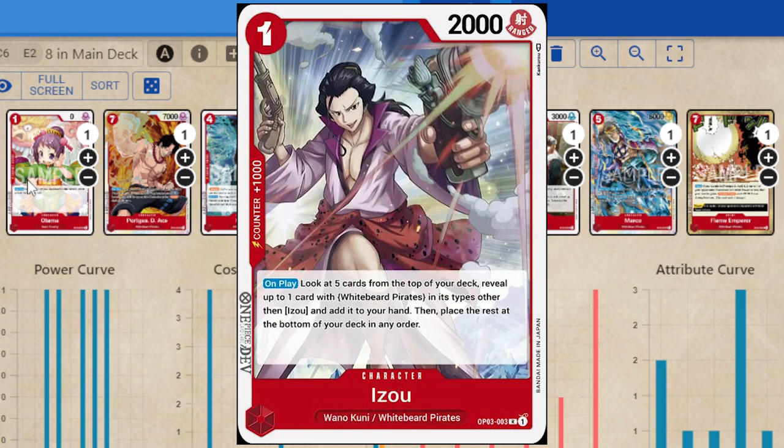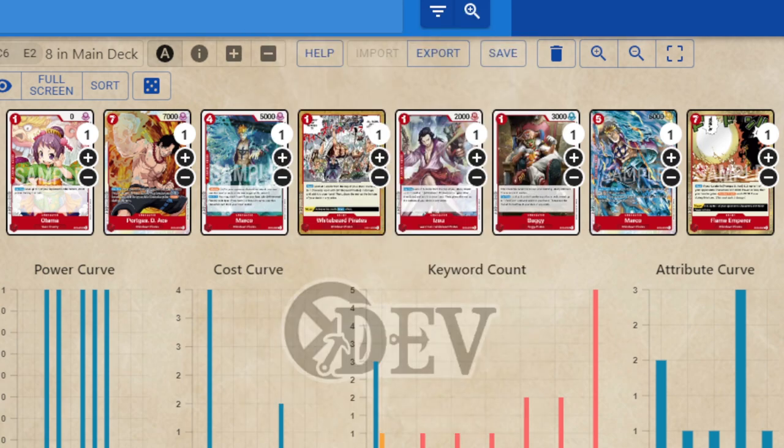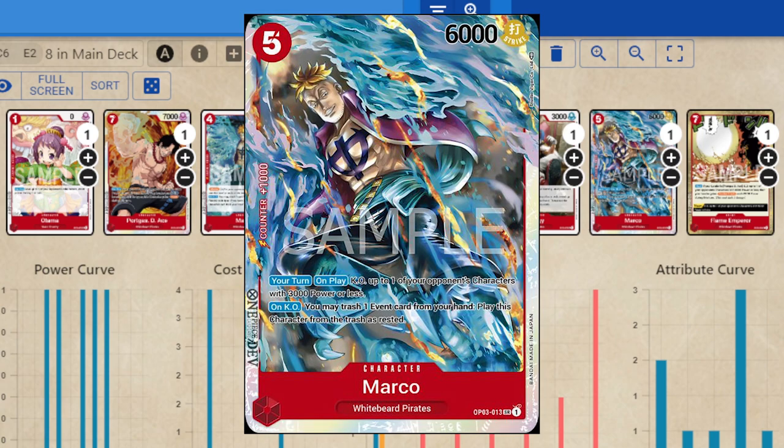Izo searches your swingers and any tech cards — access to the entire Whitebeard card type is huge with your blockers and heavy hitters. Buggy: some people opt not to play Buggy and that's fine, but he makes every event searchable, which allows you to attack more events because they're no longer hit or miss in hand — they become searchable. Then five-drop Marco: he makes any event no longer dead in your hand because they can keep him alive, which expands the events you can play, plus he's a 6K swinger.